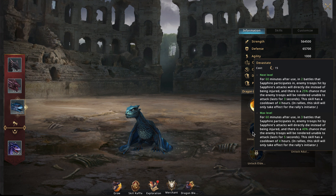The Devastate skill means in the next two battles the sapphire dragon is in, it will deal massive damage at the very beginning. There's also a chance that when it attacks, it will completely kill enemy troops instead of just injuring them — giving you more killed troops rather than just wounded.